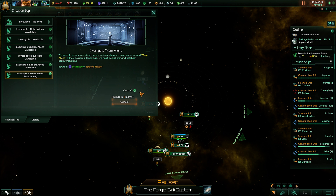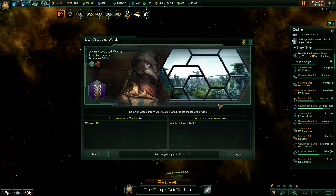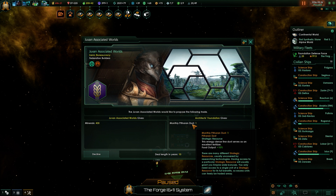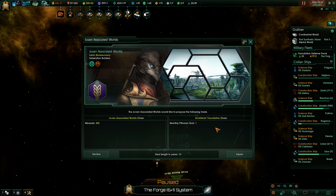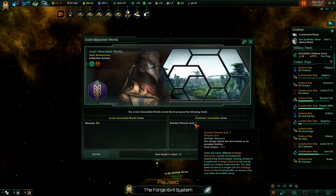Let's have a look. Let's go for it — I can knock these out in a month now. Incoming transmission: we have a diplomatic offer. They want to give us some minerals for Pitharin dust for 10 years. I'm not using all of it — it's not a great deal.